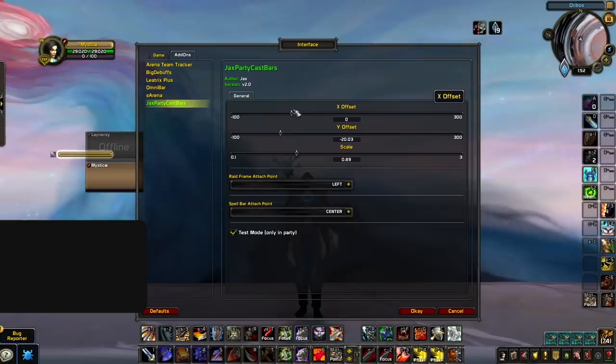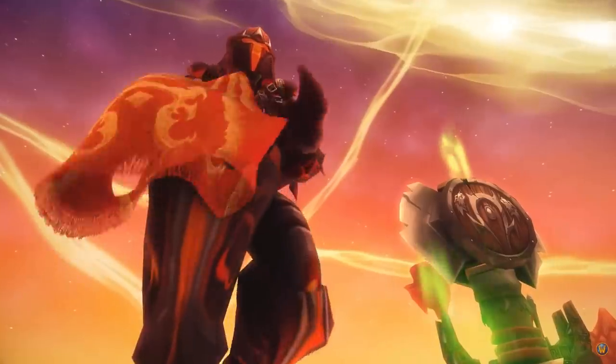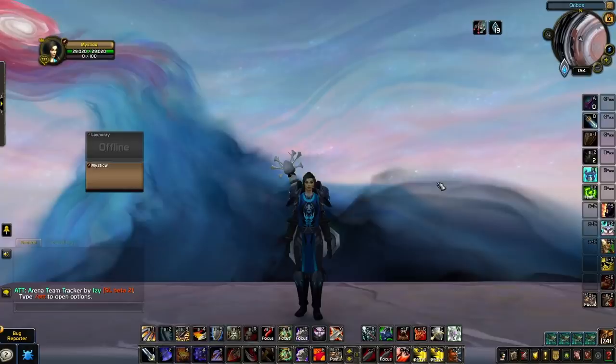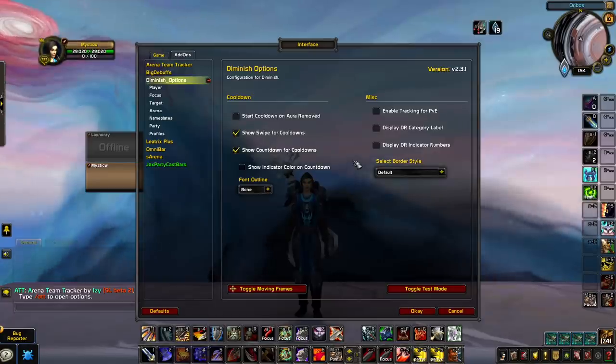This next set of add-ons offers tools to help increase your awareness of what's happening to you personally. We mentioned earlier that you could pick up an add-on solely dedicated to adding diminishing returns to your default frames. Despite the fact that your arena add-on of choice provides this feature for opponents, we still suggest picking up the add-on Diminish — not for tracking opponents' DRs, but to track your own personal DR. By having your own DRs displayed, you'll know the windows in which you can freely move around without the risk of being CC'd at the wrong time.